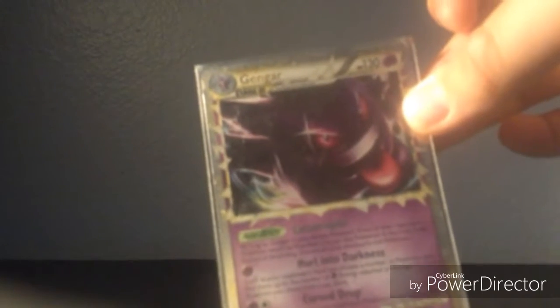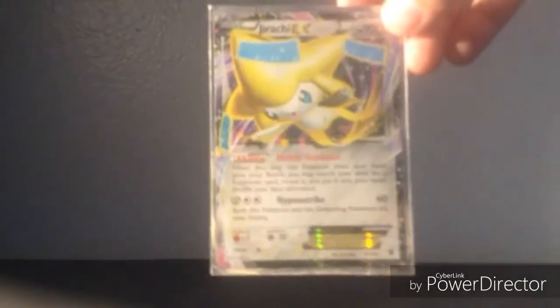Next card, we have Gengar Prime. It has 130 HP. It uses Catastrophic and Hurl into Darkness and Curse Drop. This is a really good playable card — I use it in my battles. Next we have Jirachi EX. I got this from one of my friends — she gave it to me, I really appreciate it. It has 90 HP. It uses Stellar Guidance as its ability and Hypno Strike. It's a really good card and I love Jirachi — so cute.